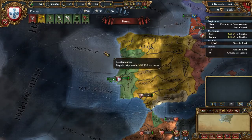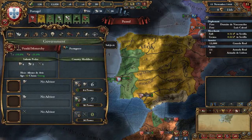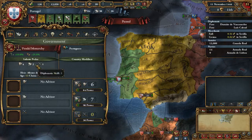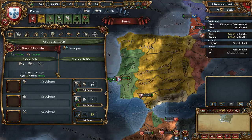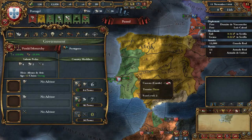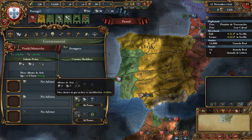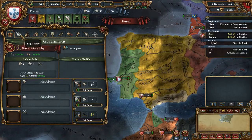What's your starting position as Portugal? Feudal monarchy, definitely unusual. King is 4-1, not really much better than any Republic leader. And the heir sucks as well, it's 3-2, not so good. Not the worst one, but not so great.